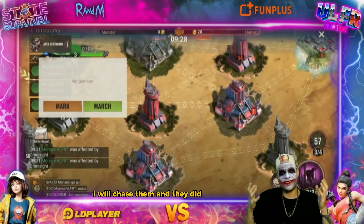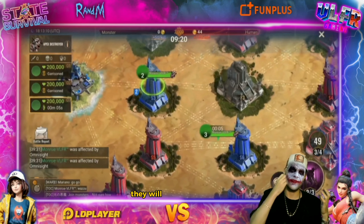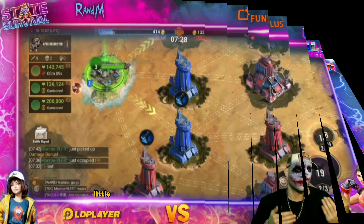As soon as they go to take another building, I will chase them. They will flee so they won't have a building and won't score points. I will score points because I will kill them little by little. You can already see the score at the top — we just started three minutes ago, they are only at 133 points and I'm at 414. It is way too easy for the monster to win.